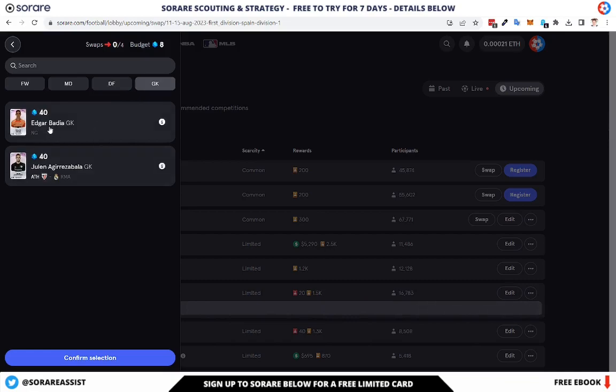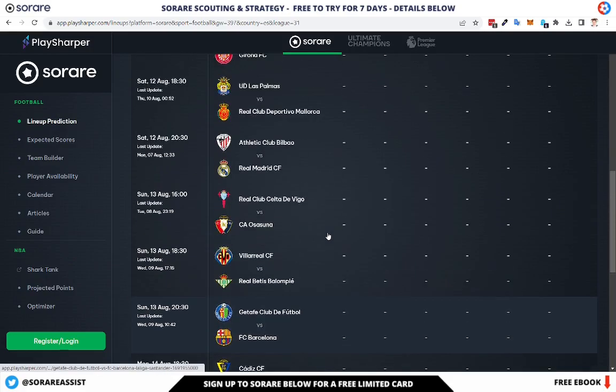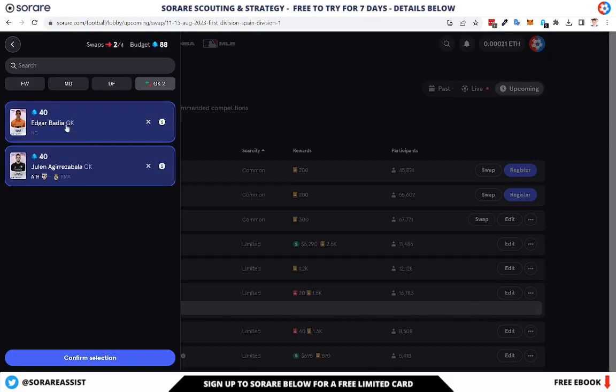I'm going to go to the goalkeepers. I've also got Badia, but it looks like he's potentially not playing anymore. I'm going to keep Aguero Saballa if he is still the first choice for Athletic Bilbao - he's only 40 points, the cheapest you can find on Sorare Fancy Football. This score is based on the L15 - the last 15 scores that average fancy points scored by that player. I'm going to go over to playsharper.com to get all the lineups. Looking at the Athletic Bilbao team, it's going to be Simon as the starter - Aguero Saballa doesn't look like he's a starter. So I'm probably going to get rid of both of these goalkeepers.